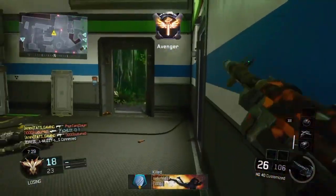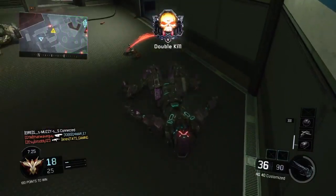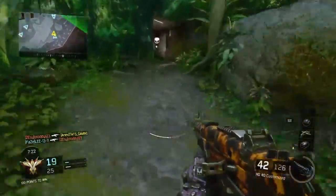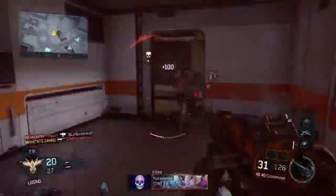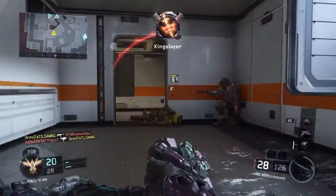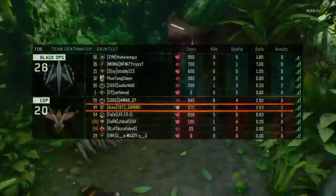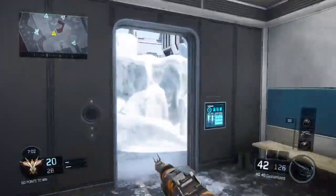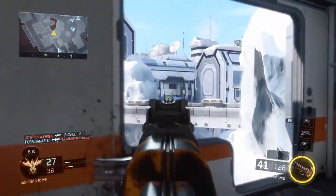SMGs in this game tend to have a high fire rate, such as the Vespa and the VMP. This weapon has a really slow fire rate, which is not a good thing. Even with rapid fire in the class setup, it's actually kind of bad — the rapid fire on this gun.